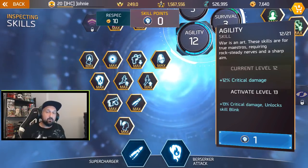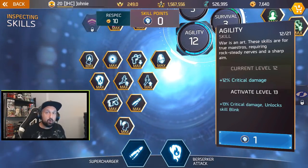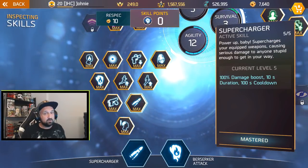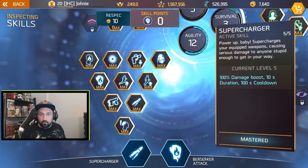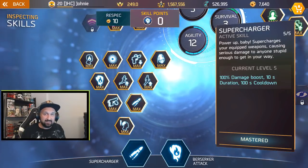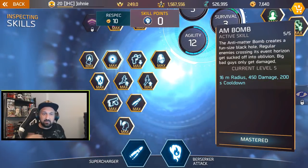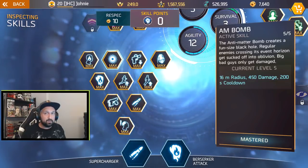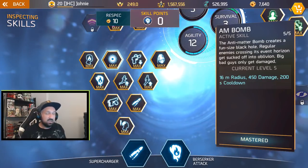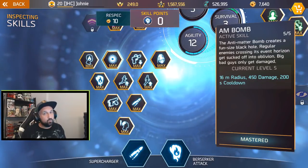On top of that, 12 points in agility gives you 12% crit damage, which is pretty big. You can get an extra 15% crit from combat three, but if you put all points there you will not have the AM bomb and you will not have the supercharger. These are the most important skills in the whole game if you're farming dungeons and arena. Supercharger doubles your damage for 10 seconds — it really helps dealing with big enemies and speeds up clear times. The AM bomb clears trash mobs and also really helps in the arena.